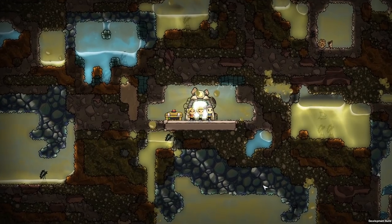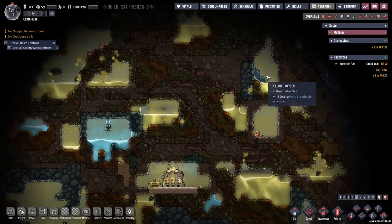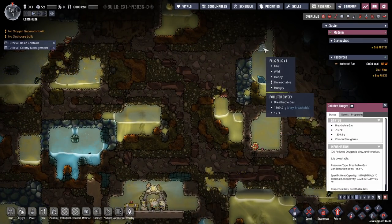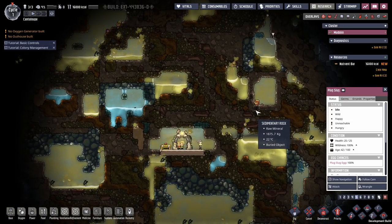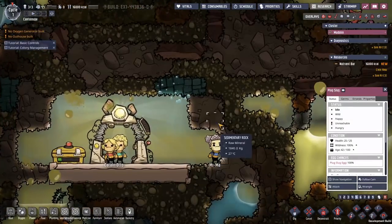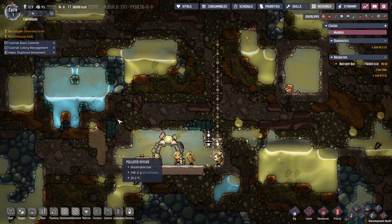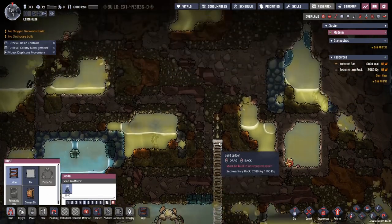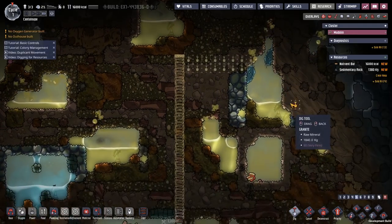And here we are in the game. We do find these beautiful things — they will be the core of our troubles this episode. As you can probably tell by the title and thumbnail, this episode is about power. Power is very difficult and very strange. We're going to have them dig out some things and work on getting towards these slugs, because that's what we want to do.